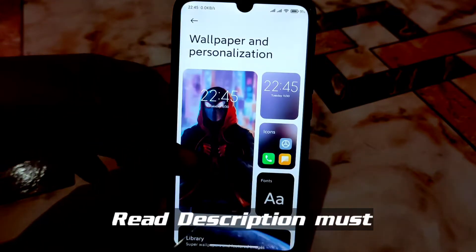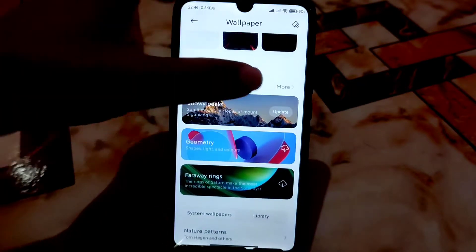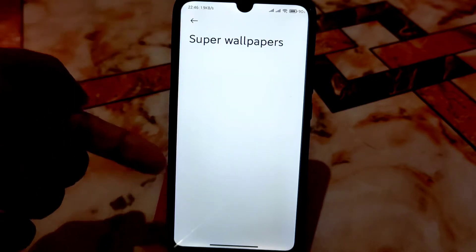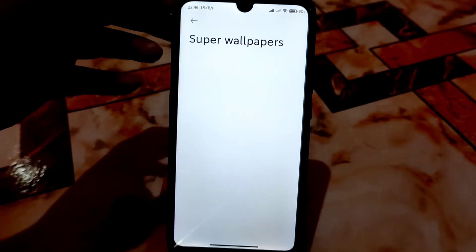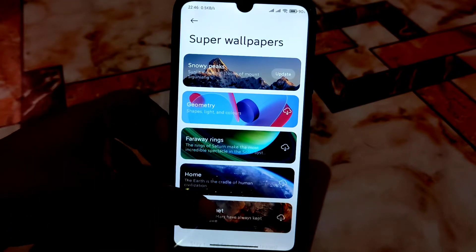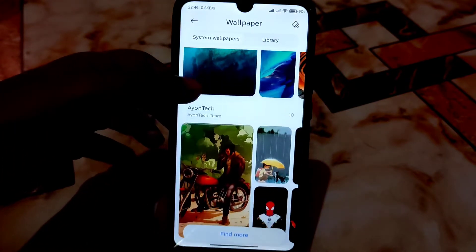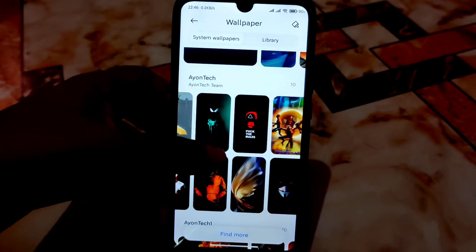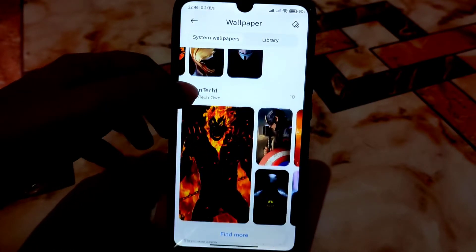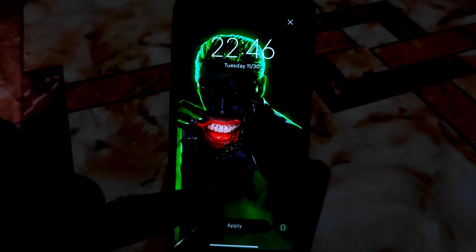Here is the wallpaper and personalization section. I removed all the super wallpapers — you guys can see I already deleted everything so nothing is here. That way you guys can get more performance. I removed unwanted wallpapers but added some personal wallpapers that I like. You can see there are 10 wallpapers here and another 10 as well. You guys can easily access and set all those wallpapers without any problem.